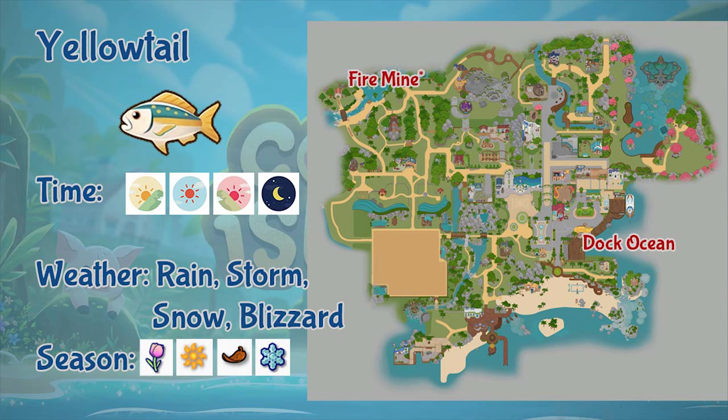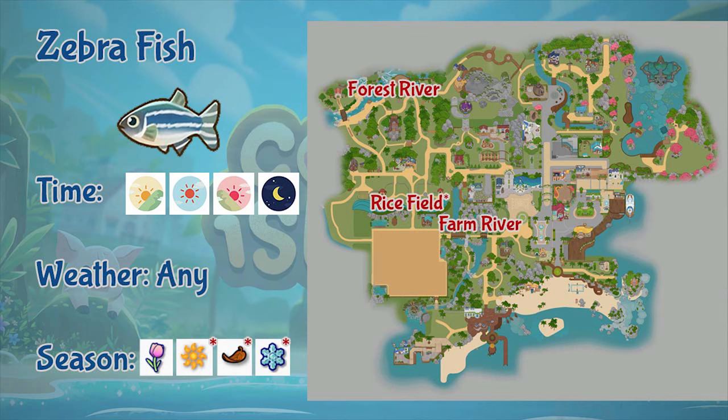Next is the yellowtail. This fish can be found at the ocean dock and the water section in the fire mines. You can fish this fish the whole day, but during rain, storm, snow, and blizzard weather. If you're in the mines it can appear in any weather. It appears throughout the whole year. Last but not least is zebrafish. This fish can be found in spring in the farm river and the forest river, but for the rest of the seasons you can find zebrafish in the rice field. It appears the whole day and in any weather, throughout the year.